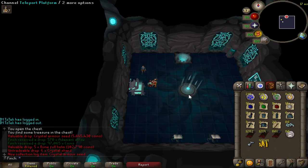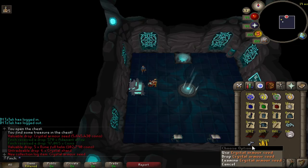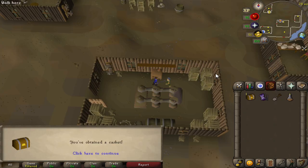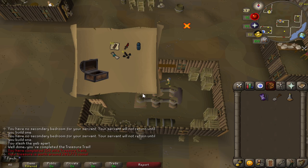Just one chest later, picking up my first crystal armor seed — that's really cool, and obviously it's a new item on the collection log. One out of six. Picking up an elite clue from the Corrupted Gauntlet — what can we get? Not very much — 200k.